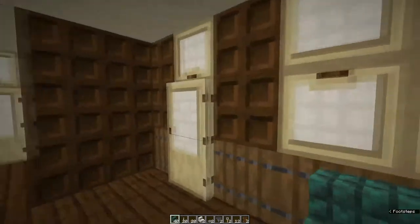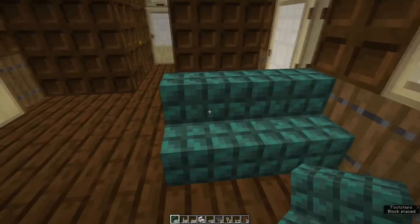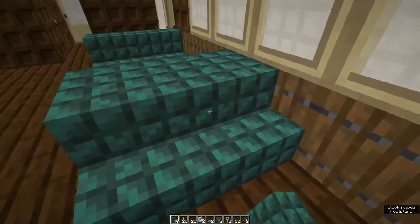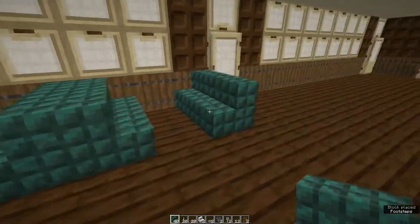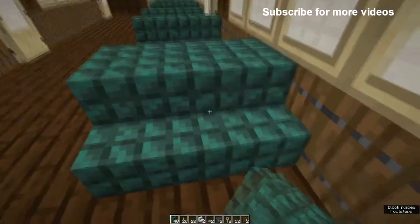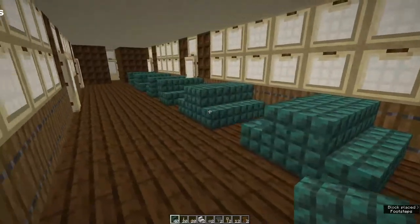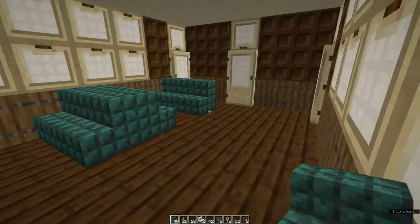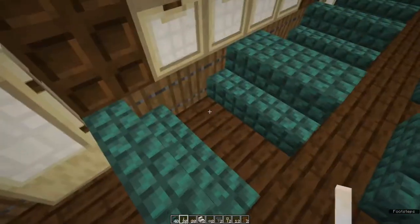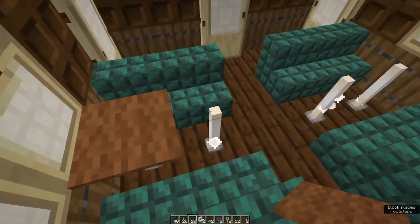Now for the seating. Still facing towards the front of the train, come to the space after the doors and place two dark prismarine stairs, two more facing and another set just like that. Leave a gap for the door and do sets of dark prismarine seats all the way down. Repeat all this on the other side. Now in between each set of seats put two end rods, and on top of each end rod goes a piece of brown carpet.